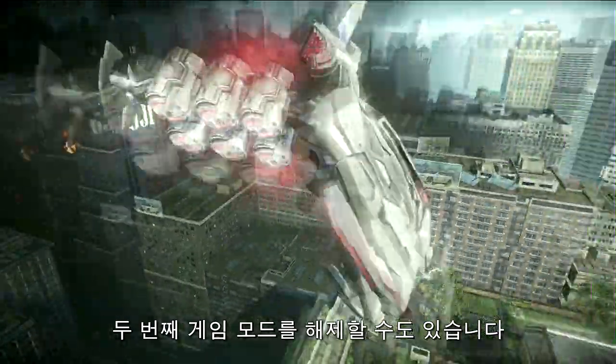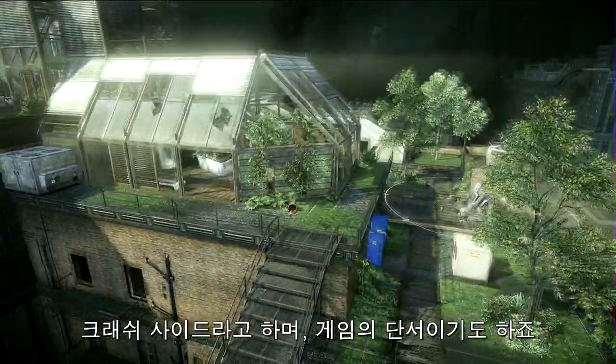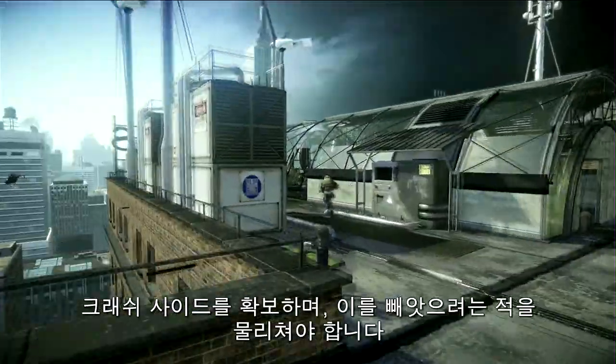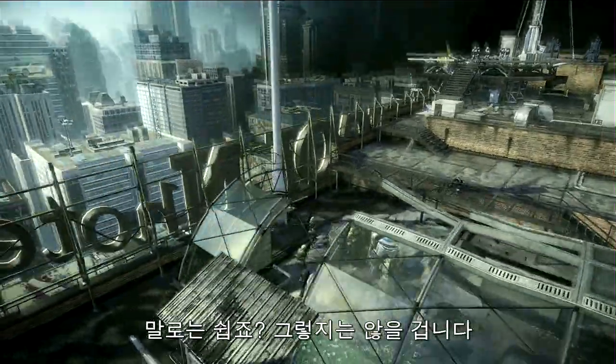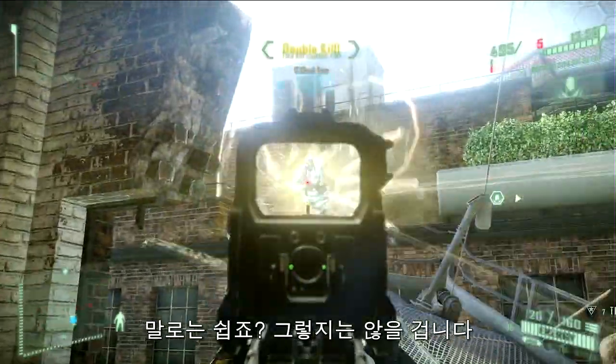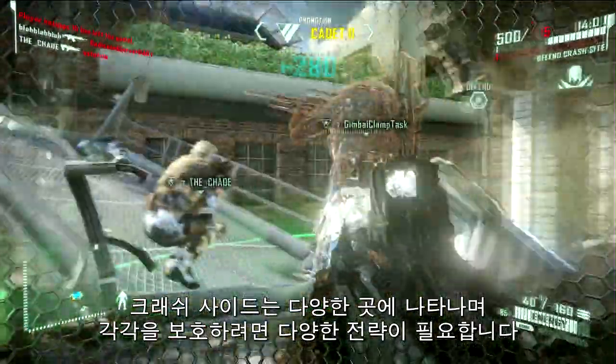Reach rank 6 to unlock the second game mode. It's called Crash Sight and the clue's in the title. Secure the Crash Sight and keep the enemy from taking it back. Sounds easy — believe me, it's not. The Crash Sight will be in a variety of locations, with each one requiring different tactics to defend.